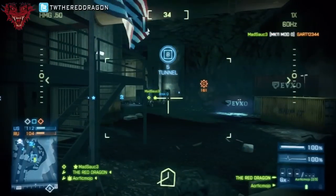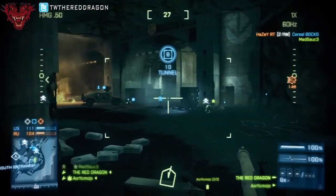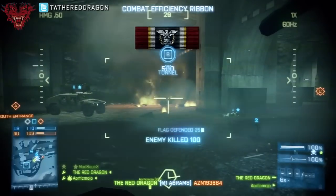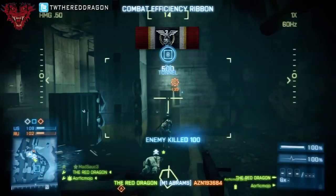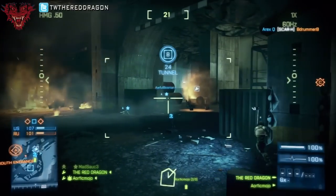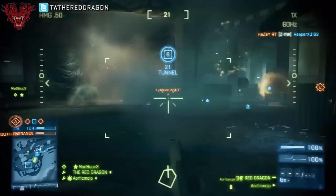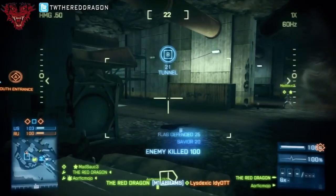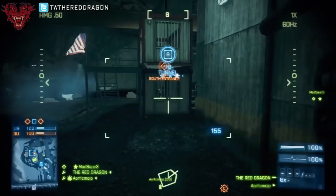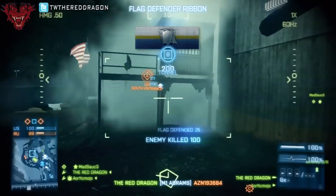A lot of people have been asking about my squad list — you'll see that Mojo has a little explosion symbol beside his name. People have been asking why some players have different symbols and how you get that. What that means is those are the squad customizations or specializations they have active. He has squad explosives on right now, which increases the amount of rocket ammunition for the entire squad.